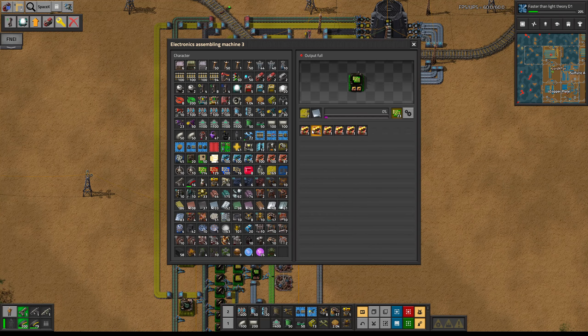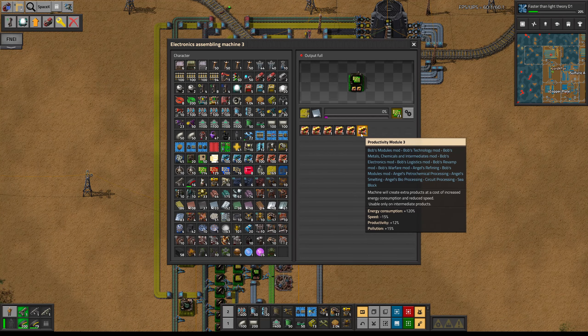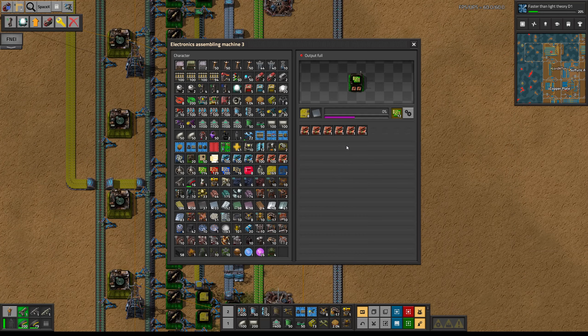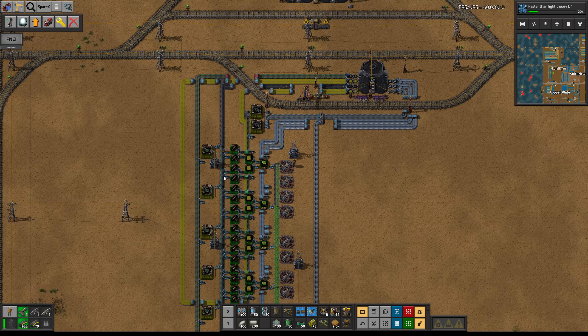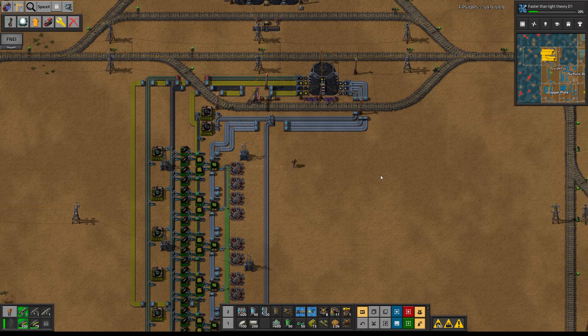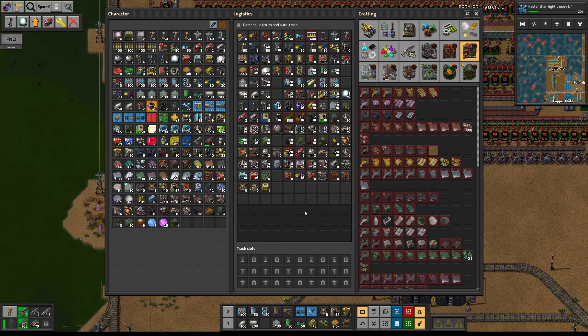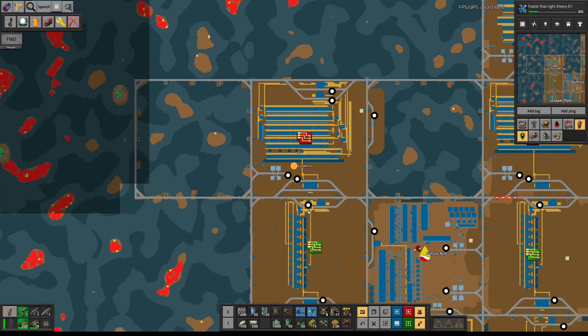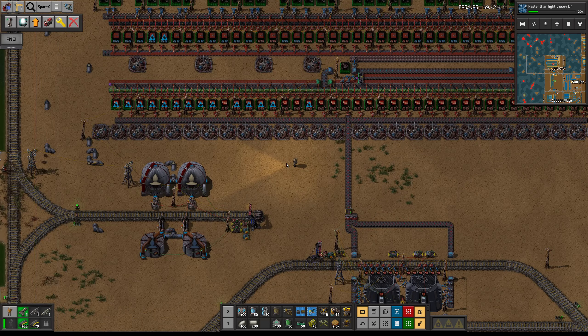Is there a limit? No, they can take more. I've used some of the super productivity modules at the beginning anyway - I must have had a real shortage on green circuits at one point. This is going to completely destroy my supply real fast. Maybe I did need all of those modules after all, but I want some of them to convert into higher level machines.